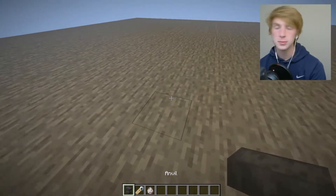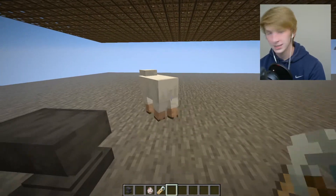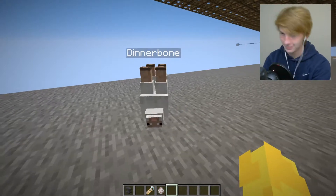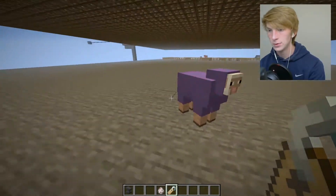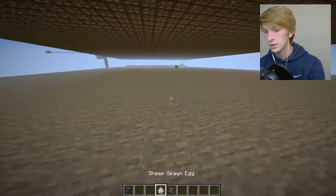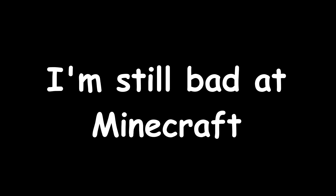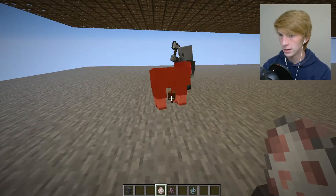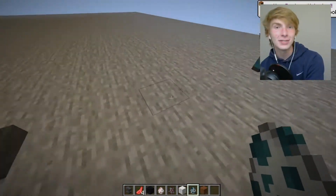A lot of you probably already know this — if you get a name tag and name an animal 'Dinnerbone,' it makes the sheep go upside down. If you name it 'Jeb_', the sheep changes colors. You can also do it with an axe guy. There are so many different things — this one creates a pillager that hates everything. That's not right — there we go. This guy is evil now and will kill literally anything we spawn.